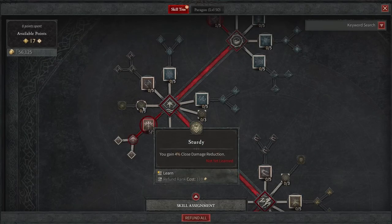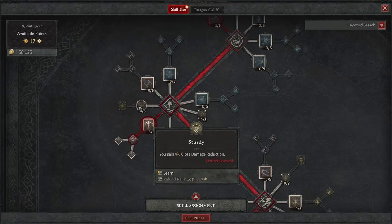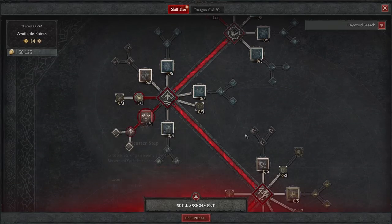If you are dying a lot, Sturdy is a huge passive that you are going to want. It gives you 4% close damage reduction, which is going to help you stay alive quite a bit. Remember, we are in melee range non-stop in these fights and you're going to take a lot of damage, so this damage reduction is huge. Let's click on a few of these to complete the build.